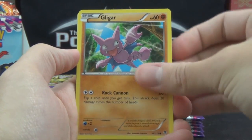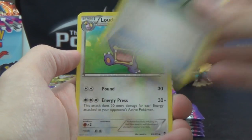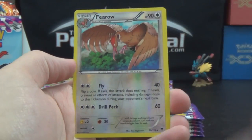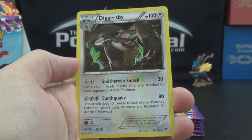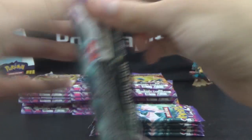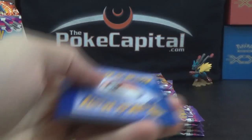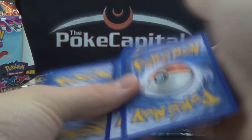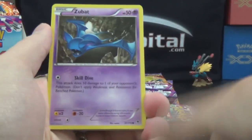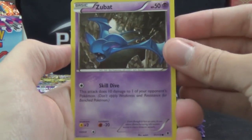Dino, Gligar, Litwick, Yanma, Totodile, VS Seeker, Loudred, Hand Scope, Firo Reverse, and it diggers be rare. I'll try to get a whole set together and do a full set review, show you each card up close, instead of taking extra time in these box openings to explain what cards are good and what they do. We'll try to do that in the near future.